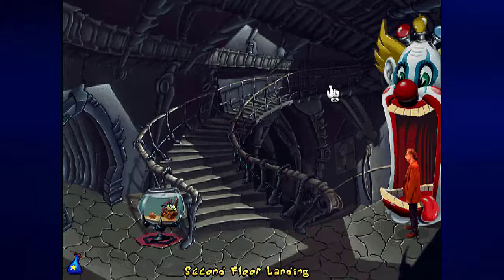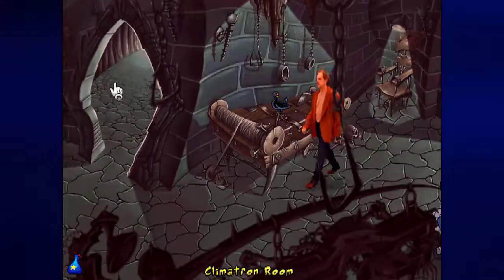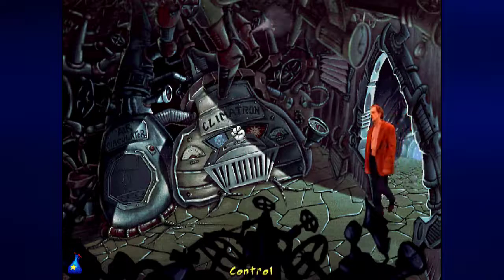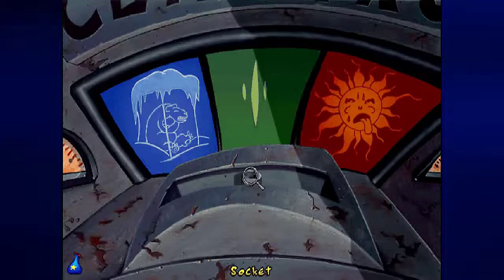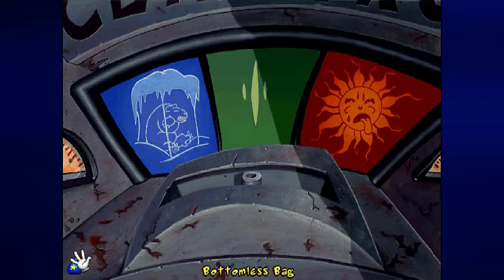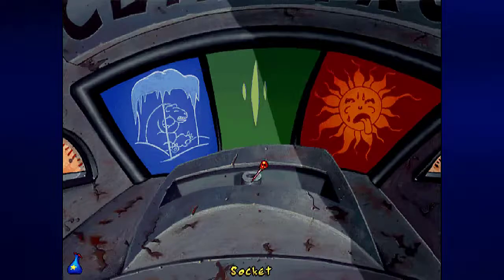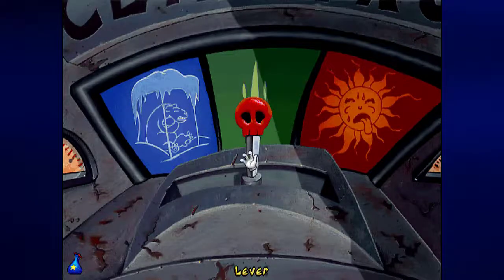For now, we have some things we can do. For instance, we can play with the climatron. By going up to the controls, you'll notice there's a socket with nothing in it. If you take the pin and place it in here, you can use it as a makeshift lever.